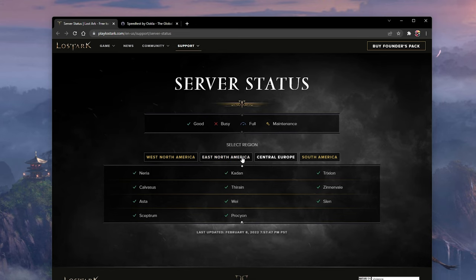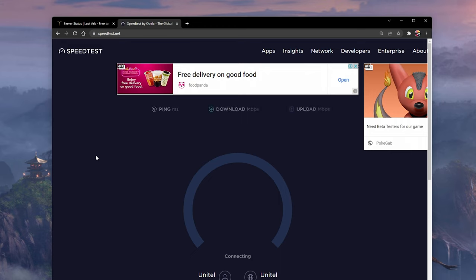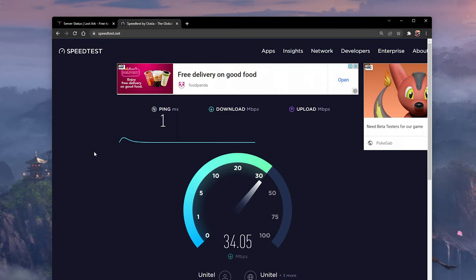If you feel like the issue is related to your own network connection, then make sure to test your connection by visiting speedtest.net. A normal upload and download speed without interruption is important to have a stable gaming experience — especially your ping should remain below 100ms.